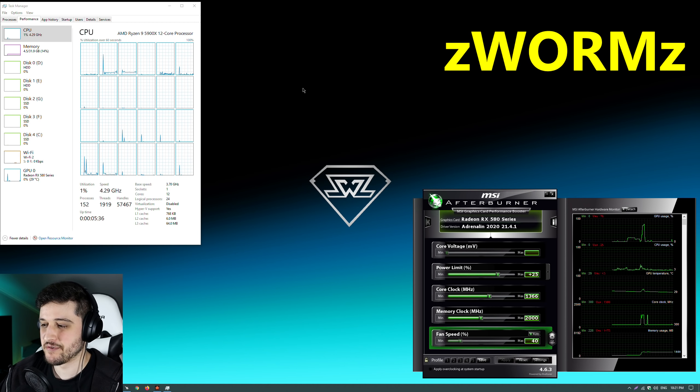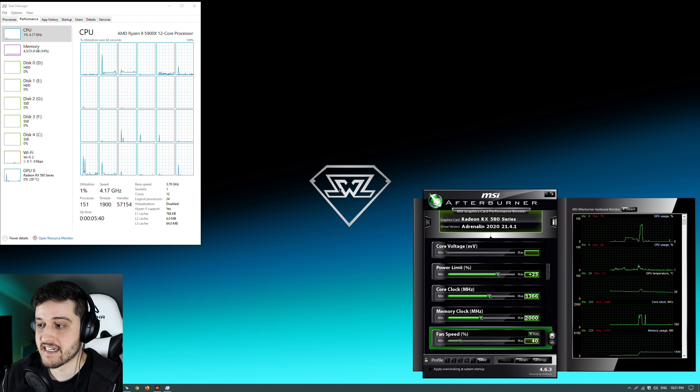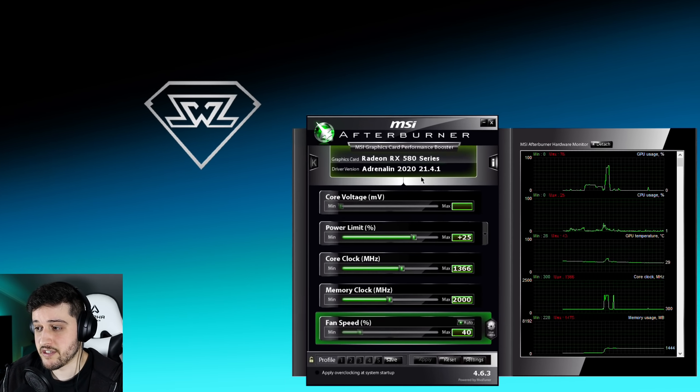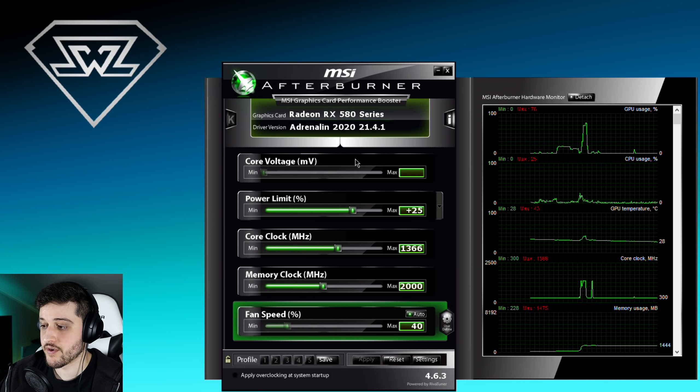Hello guys, Chris here and welcome back to another video. In this one I'm gonna be testing the RX 580 in Enlisted. This is the 8GB model of the card — there it is, 8GB. I didn't really install the Radeon settings this time around, just the drivers. Those are the Adrenaline 2020 21.4.1, the latest from AMD at the time of recording this video.